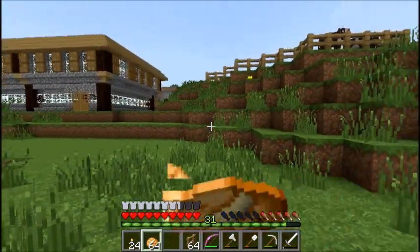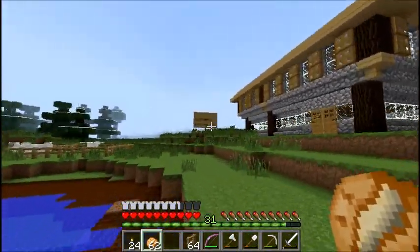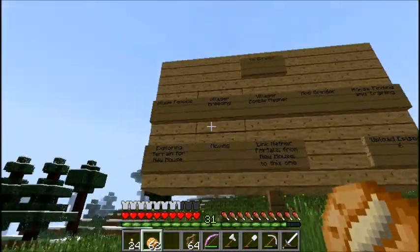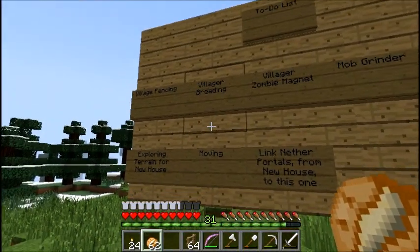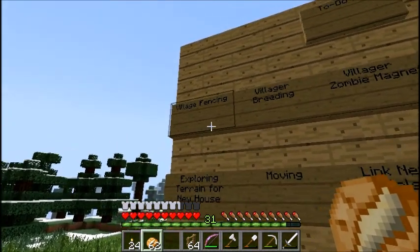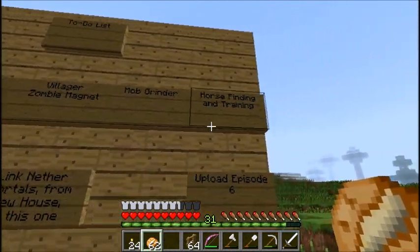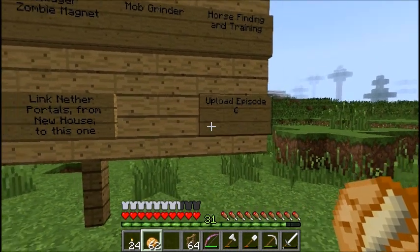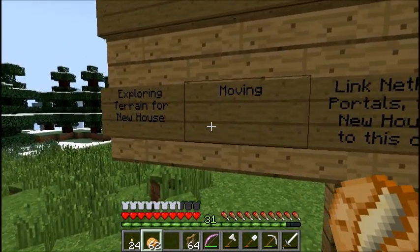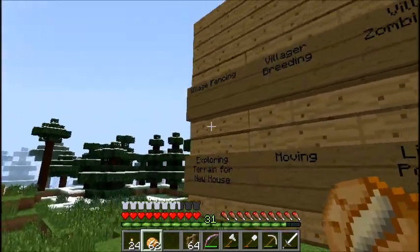What you can see new here is that scoreboard or this things-to-do list. I wrote some ideas that I had a long time ago, and now I'm going to read them out loud. Village fencing, villager breeding, villager zombie magnet, mob grinder, horse finding and training, upload episode 6, link nether portals from new house to this one, moving, exploring terrain for new house. These are a lot of things that we need to do.